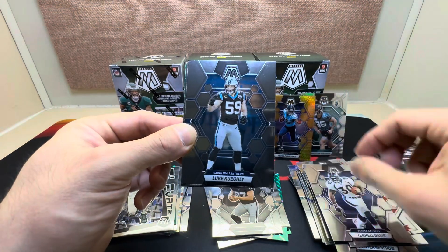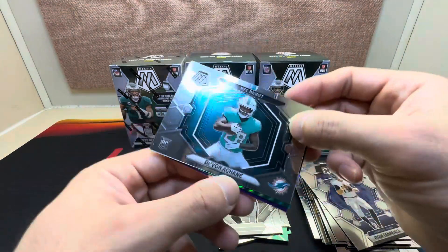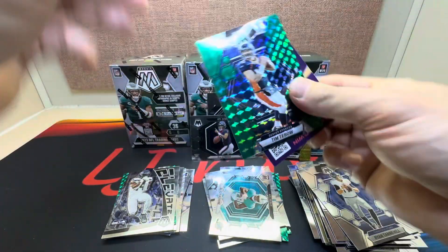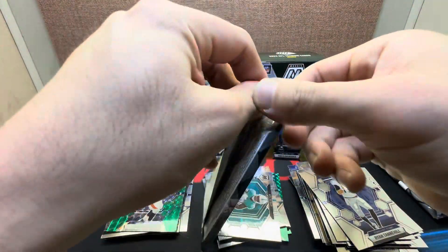Third pack: Trevon Diggs, Luke Kuechly, Justin Jefferson, Ryan Tannehill, nice NFL Debut, Tim Tebow on the green Mosaic — kid reporter on the back. We are halfway through the second blaster.